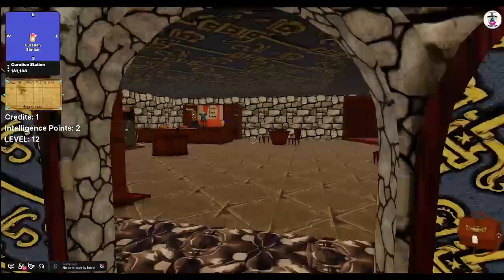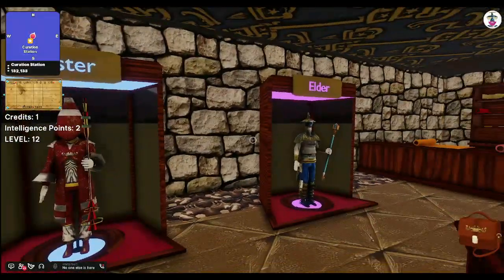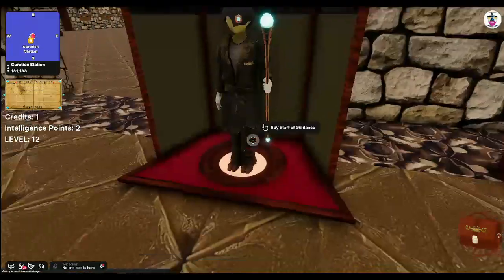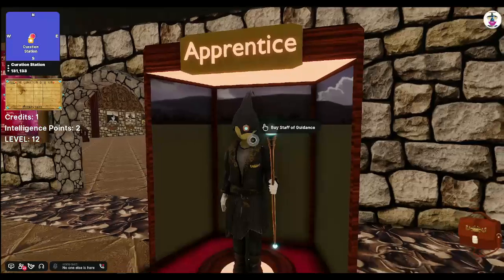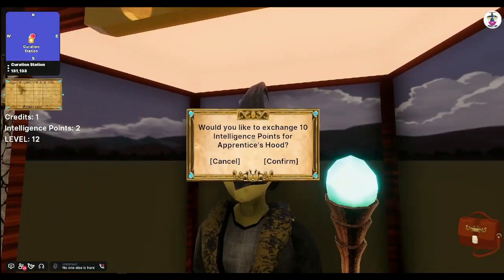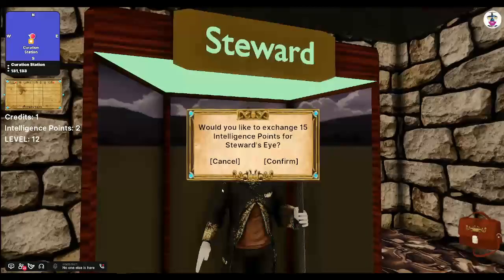In the wearable room you will see four different tiers: the Apprentice, Steward, Master, and Elder, with five wearables in each tier — shoes, pants, top, head, and staff. Each Apprentice item currently costs 10 intelligence points, Steward 15, Master 20, and Elder 25.